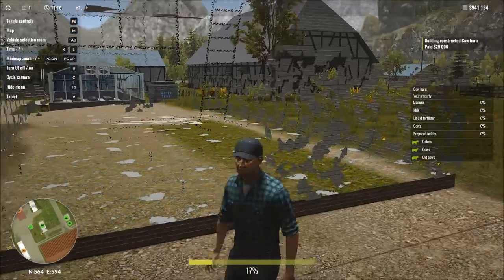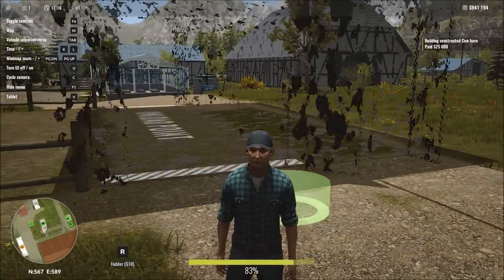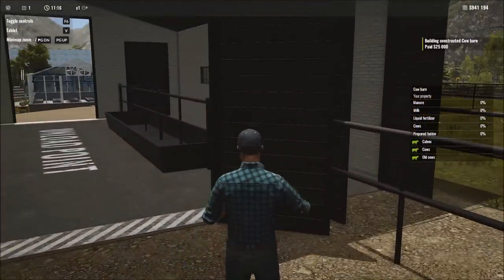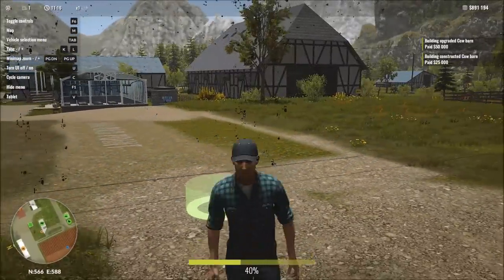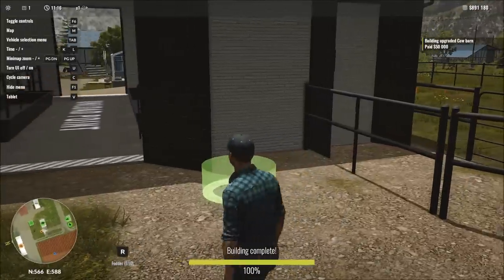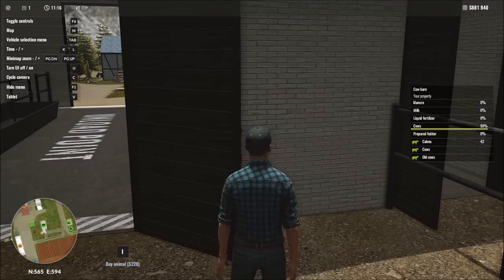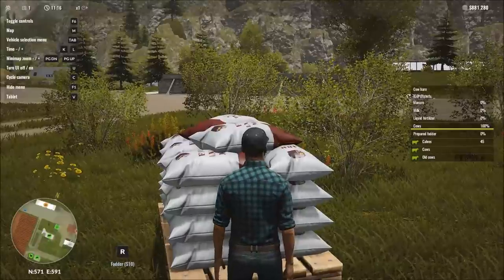Let's go ahead and set up our cow operation. We'll purchase this — money is not intended to be an issue. We are here to have a little bit of fun. Let's go ahead and upgrade this so we can have the maximum number of cows. We'll spam that buy button again to purchase all the cows we need. There we go — 45 cows. Let's come over here to the fodder.